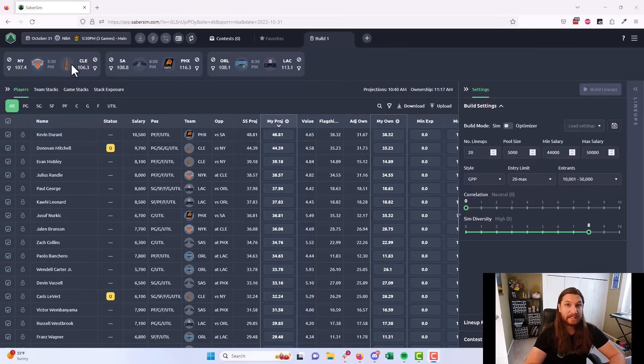Keep in mind sometimes teams will really push this to the end. Set a time maybe 10-15 minutes before the slate locks where you say: even if I don't have the starting lineups, I'm going to build, get lineups in, and rebuild if I have time after confirmed lineups. There will be times where an NBA team puts out a starting lineup five minutes or less before tip-off, so be prepared. But in general, we want to make sure we have those final confirmations of who's starting before we build.